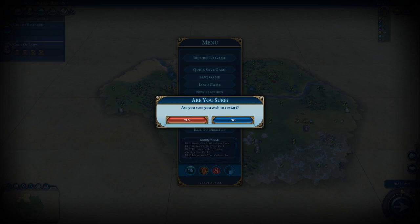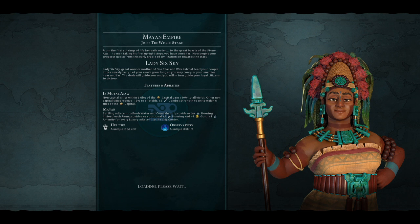I want to know the Maya start bias - let me search 'Maya start bias Civ 6' online. Google gives me Civ 5 results. It's probably too early to check. Let's search the wiki - Maya. It's not in the wiki yet.